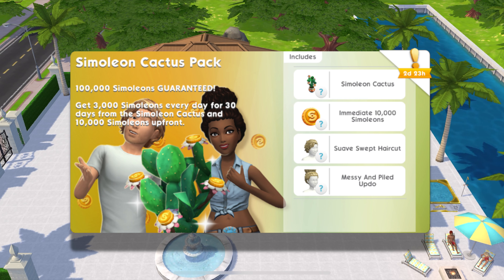The ones toward the top are my taste. In your game there should currently be a simoleon cactus pack that guarantees you a hundred thousand simoleons — it works like the money tree. You get three thousand simoleons every day for thirty days from the simoleon cactus, and ten thousand simoleons upfront. There are a couple of hairdos in that too.